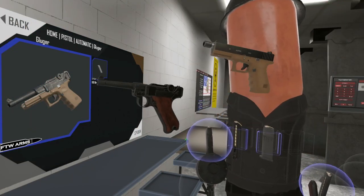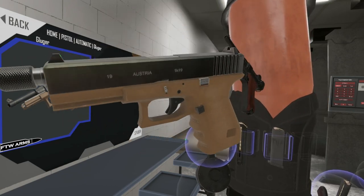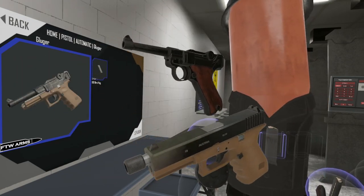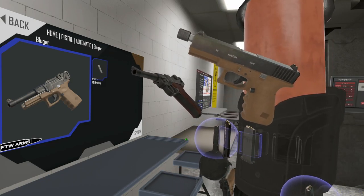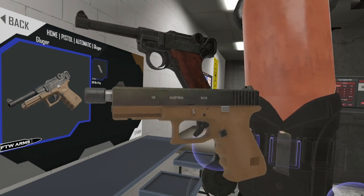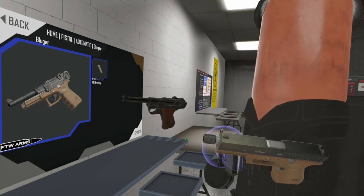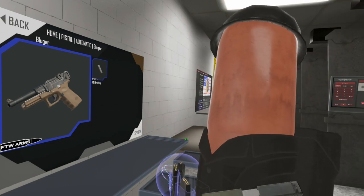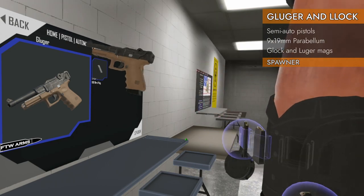Welcome back to H3 Weapon Deep Dive. Today we are looking at not one gun, but two guns — but not these guns. This is going to answer the question: what if you took the top half of a Luger and the bottom half of a Glock 19 and stuck them together? Well, you'd get a Gluger.